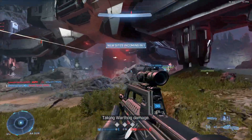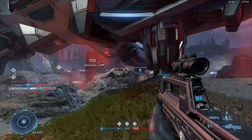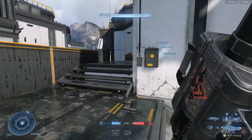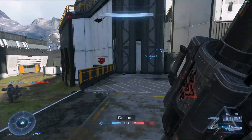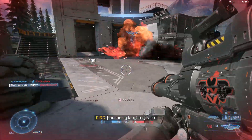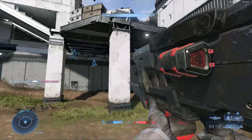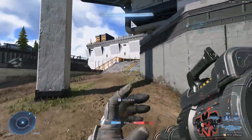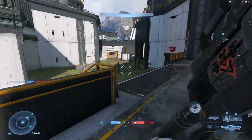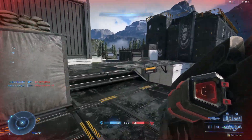Power weapons like the energy sword, the gravity hammer, the rocket launcher, or a headshot from the sniper rifle are all still one-hit kills. The sprinting mechanic from Halo 4 and 5 returns, and you also have equipment where you can pick up a drop shield or grapple shot — a grappling hook — to use as utility equipment. On some maps, vehicles are still available and control more or less like they did in all the other games in the series.